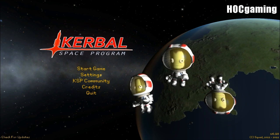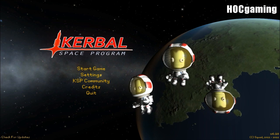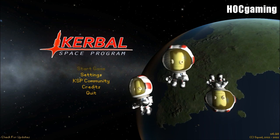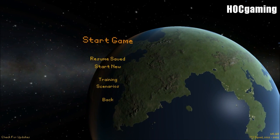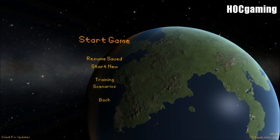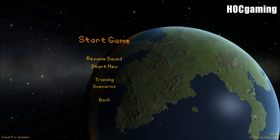The planets have been improved. Kerbin looks a lot better now with hand-built terrain features in some cases, as you'll find southeast of the Kerbal Space Center. Moho and Eve have also got major overhauls, and many others have been improved in different features.